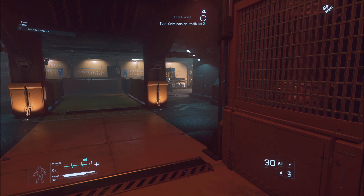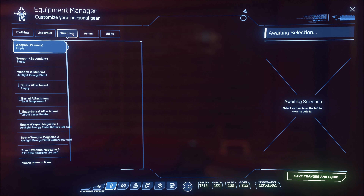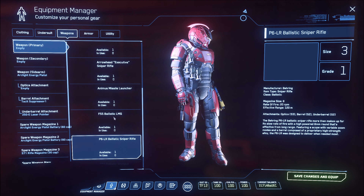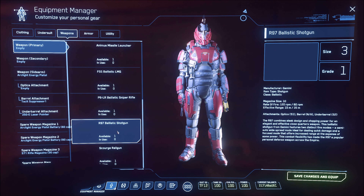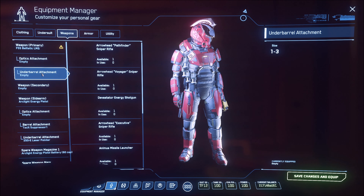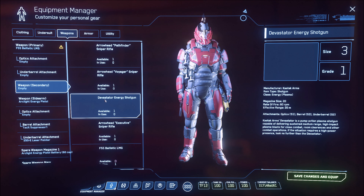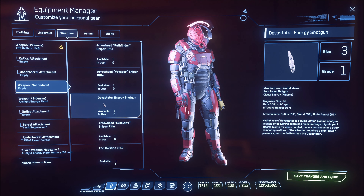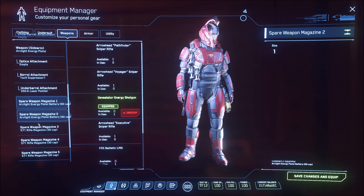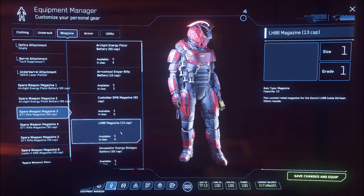I've discovered I can't switch to a main weapon — all I have is a sidearm. Some bug took my main weapons away, ones I paid for, and they're not even in my inventory anymore — they just disappeared. So I'm going to try to grab an LMG and then maybe a shotgun, and change out the ammo for it as well.